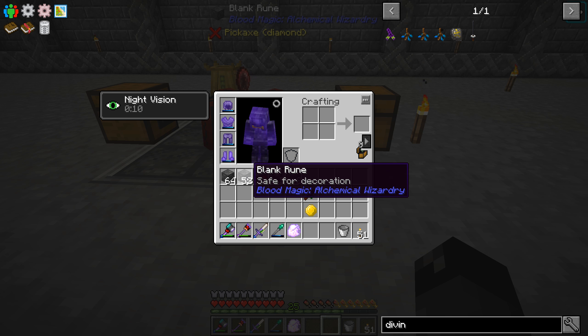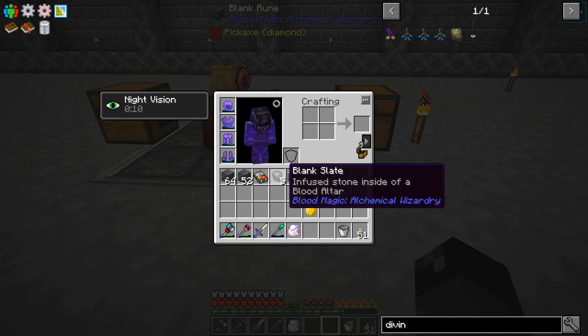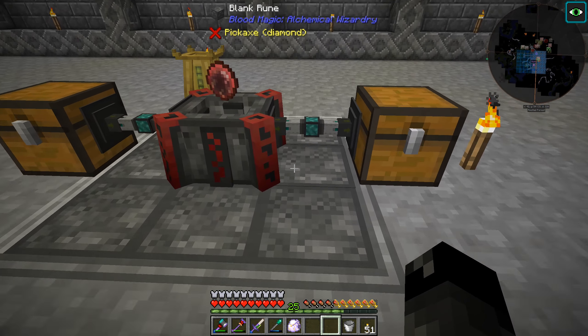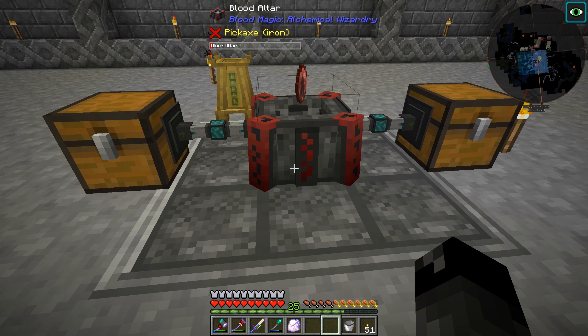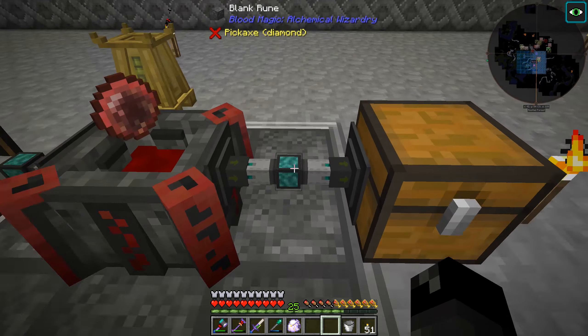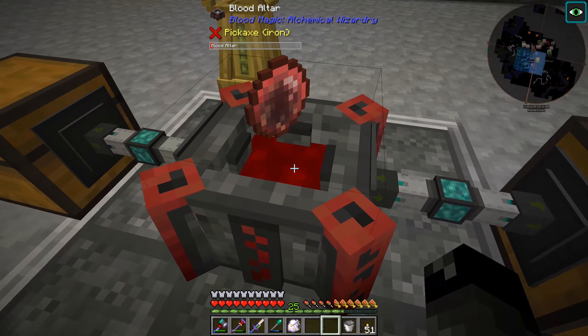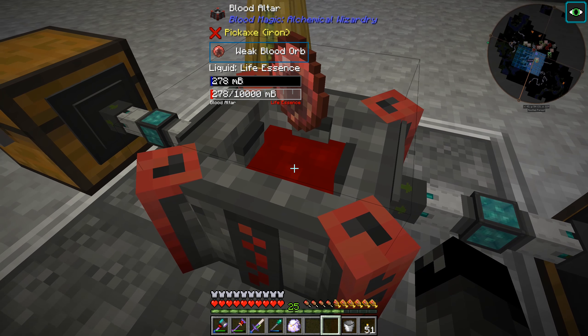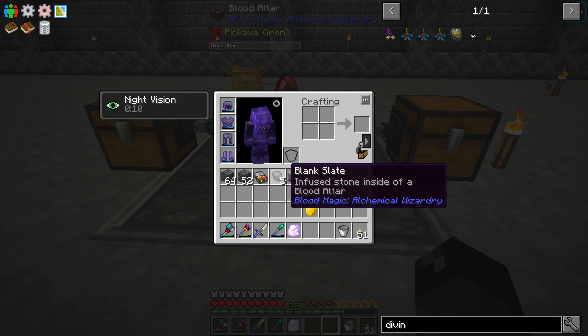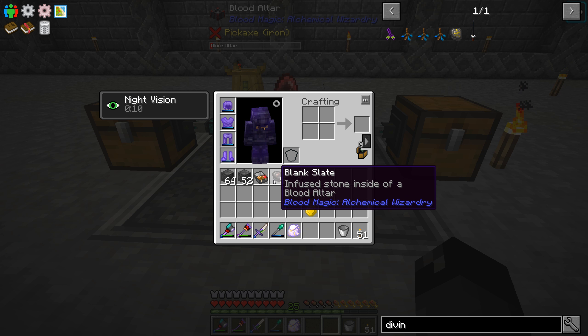I went ahead and crafted the rest of these guys here, so we have a lot of these. I just replaced the blocks around our altar to make it into a tier two. It's tier one just by itself, tier two if you have a ring of Blink Runes around it. I saw that we had some life essence left in the Blood Altar, so I just ran some Blank Slates through there, or Dark Stone to turn into Blank Slates.